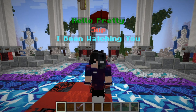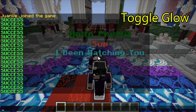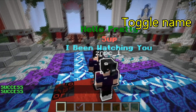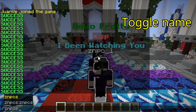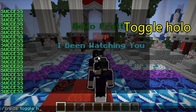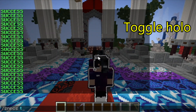The glowing effect can be activated by just typing CNPCS toggle glow. If we want to hide the name, we will type the same thing but with 'name', and you can see it pops out below the NPC. We will hide the name again and type CNPCS toggle holo — you can see the message above disappears. We can put it back again. It's a very simple plugin to use.